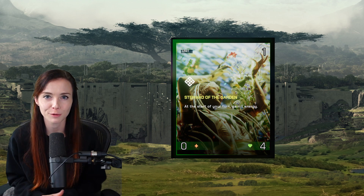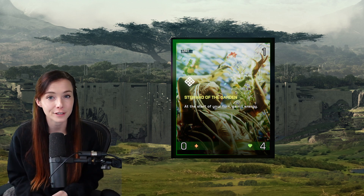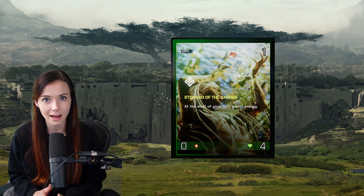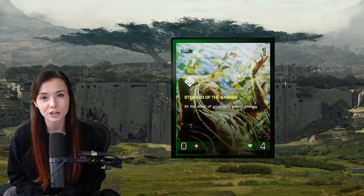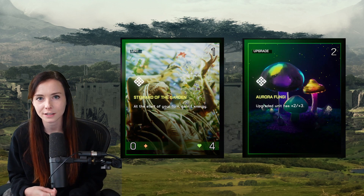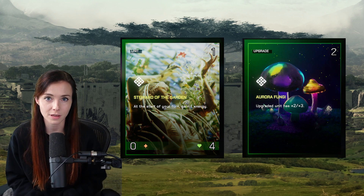Steward of the Garden is probably Earthen's most powerful one-drop, so you absolutely want to keep that in your mulligan every single time, because it ramps you an energy point for as long as it's alive and can help you get out stronger units before your opponent. In addition to the Malachite Shield, you can also play the upgrade Aurora Fungi on it to make it more of an active unit, either to get some damage into your opponent's face or to trade with some of the opponent's minions.